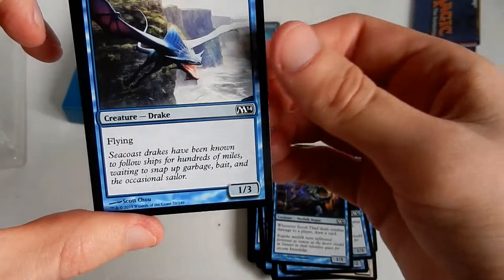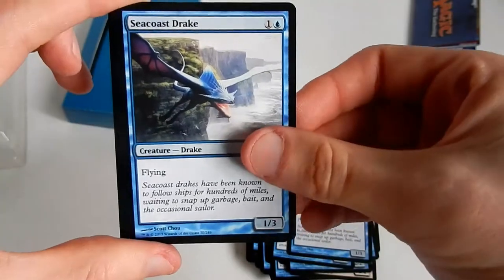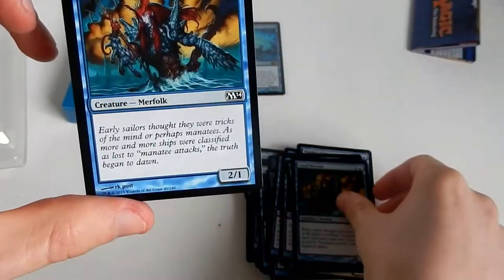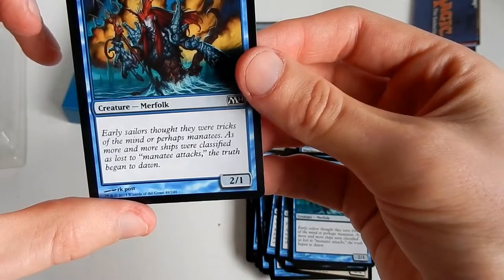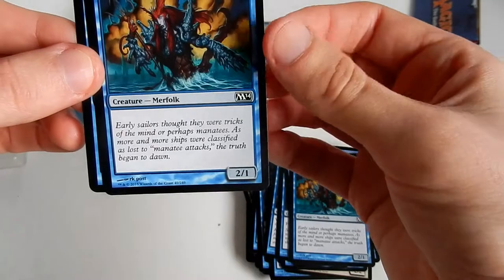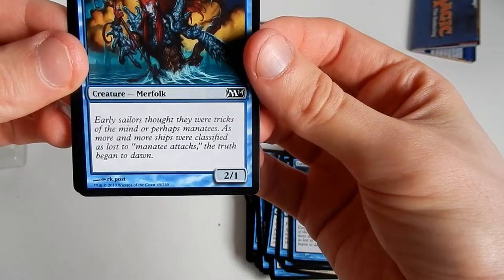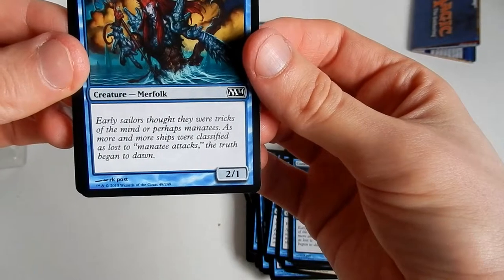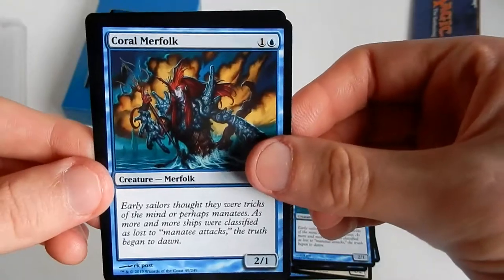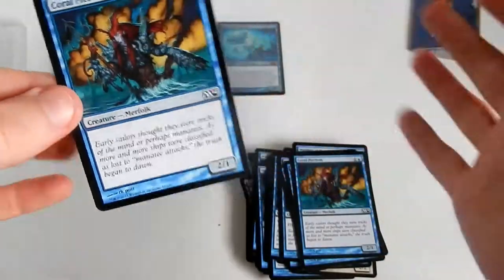Seacursed Drake — creature with flying, it's a 1/3. And Coral Merfolk for one and one blue, it's a 2/1 creature — Merfolk. Early sailors thought they were tricks on their mind or perhaps manatees. As more and more ships were classified as lost to manatee attacks the truth began to dawn. That's the last card in the deck.